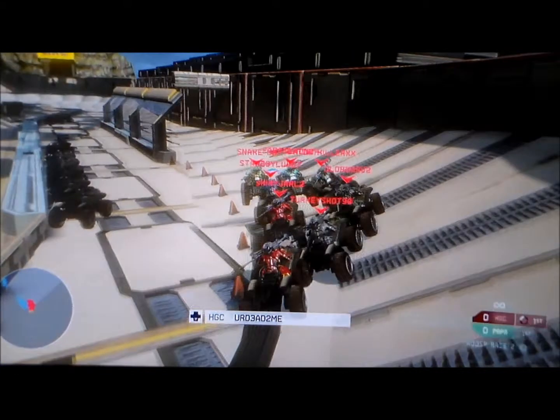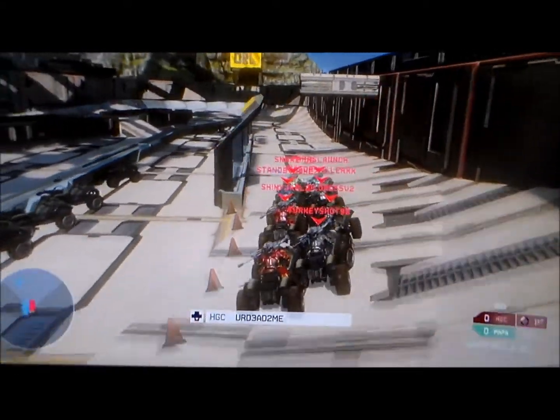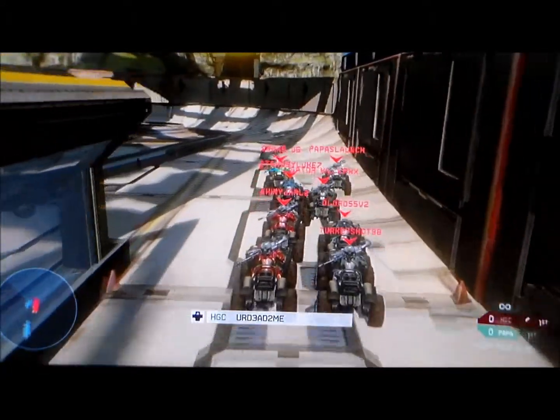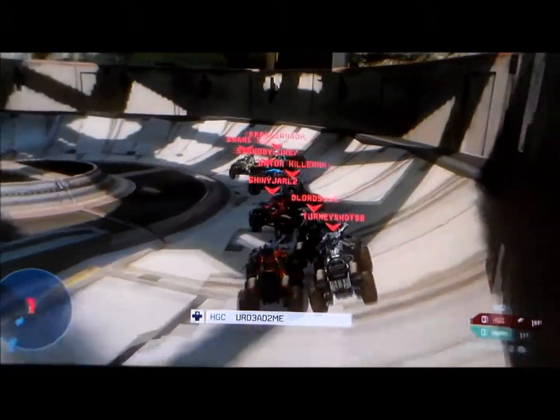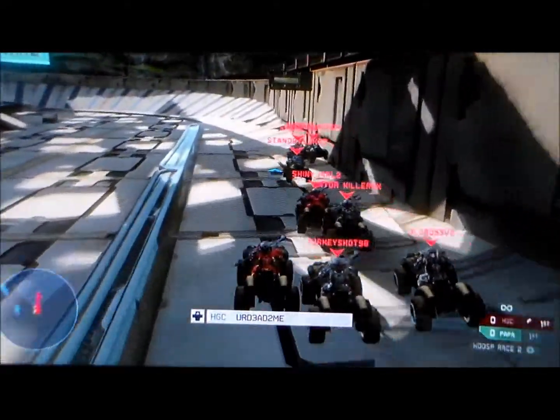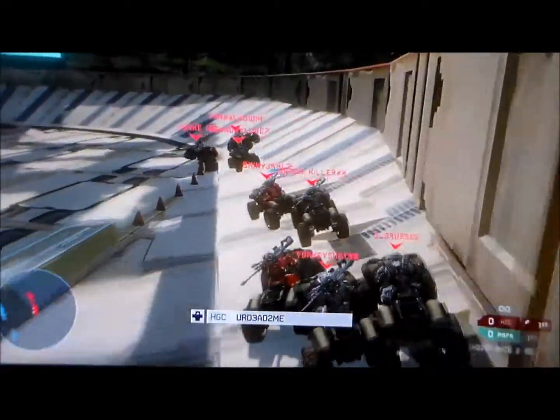This race is going to be a good 75-lapper and these drivers are really going to duke it out. Here they go green for 75 laps. Shiny holds up the pack a little bit there and gets off the drift a little rough.